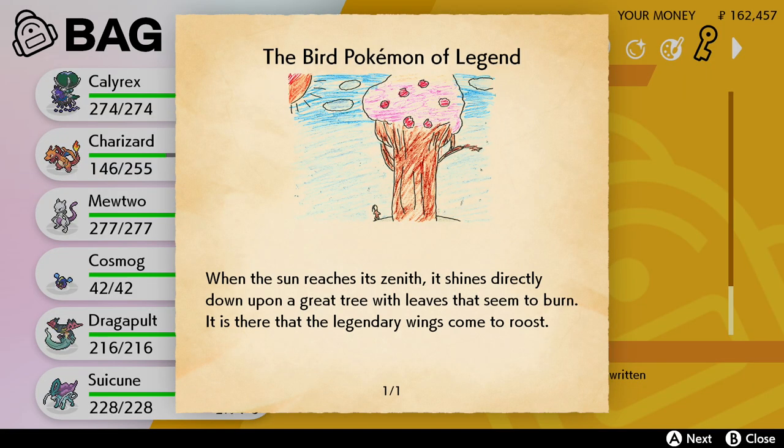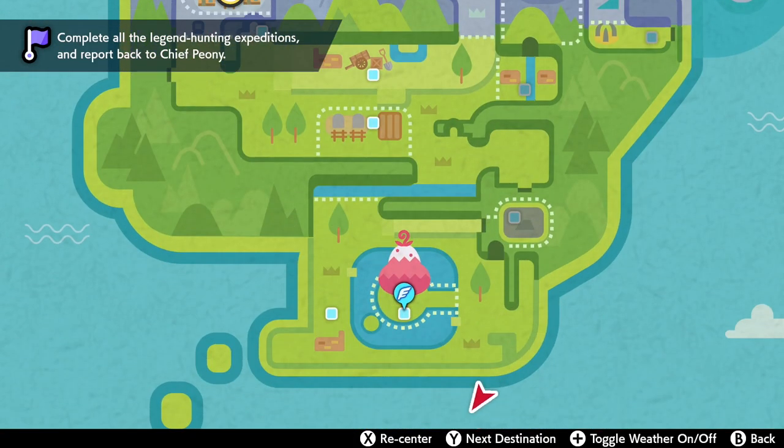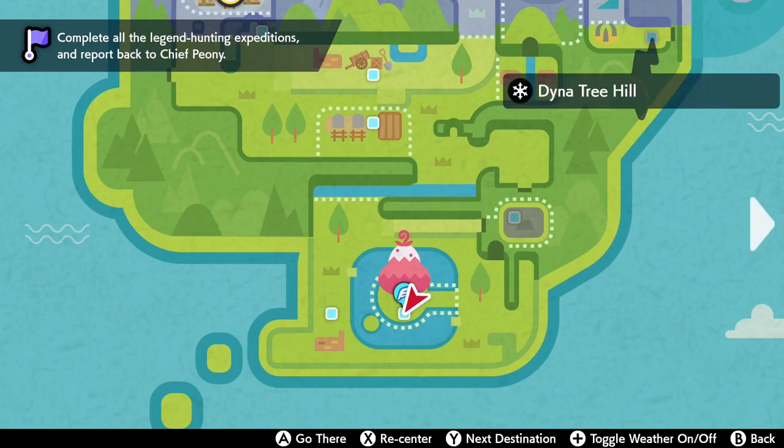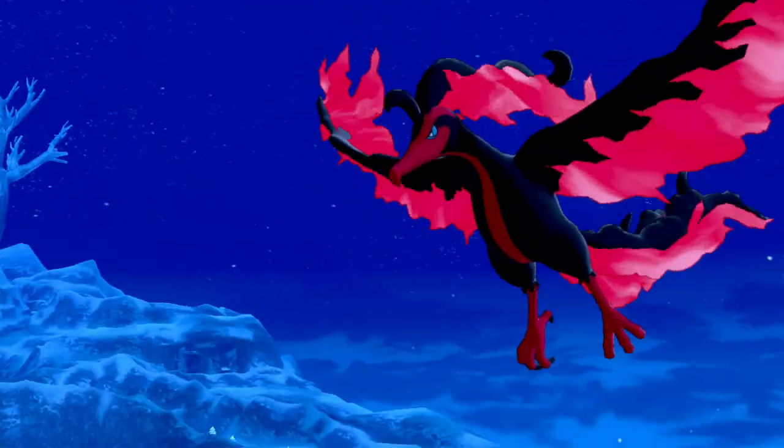So our first clue basically tells us to head to the Dynatree Hill. It kind of looks like an ice cream or a muffin. It's located at the bottom of the Crown Tundra map. So go there and you'll see the three legendary birds appear.